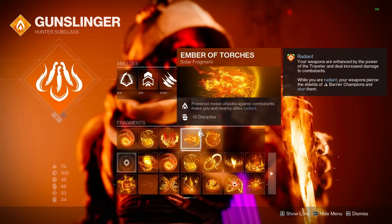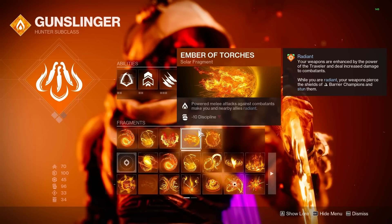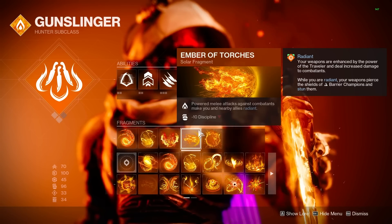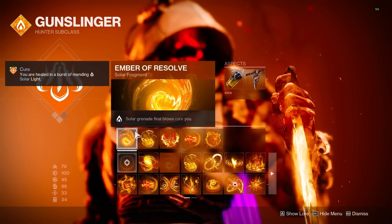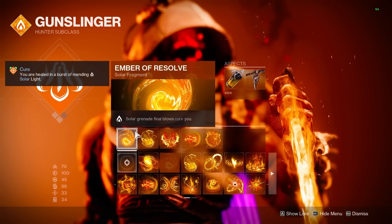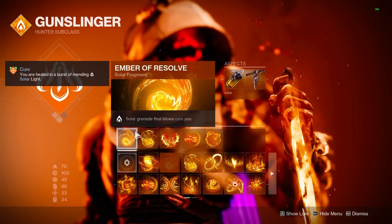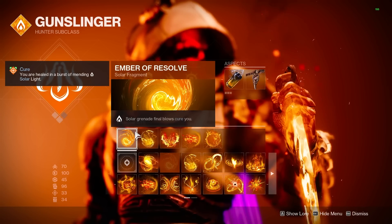We are also still running Ember of Torches, which makes melee hits grant us radiant. This will proc in time for Fan of Knives to always be refunded. New to the build is Ember of Resolve — with this, any grenade final blow is going to cure us. This is a decent chunk of health that we're getting back, and since we are spamming grenades we get these chunks back pretty often.